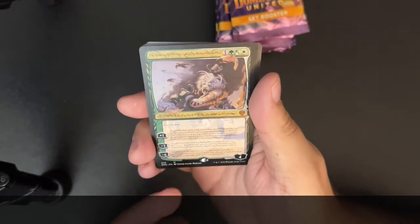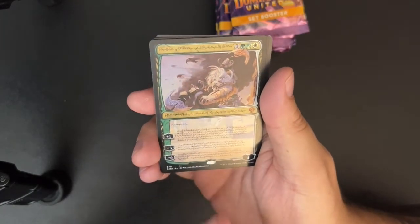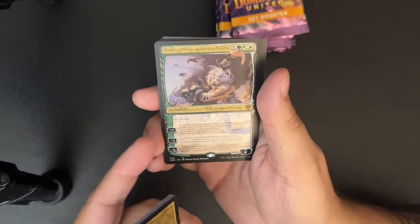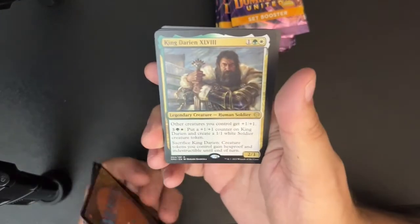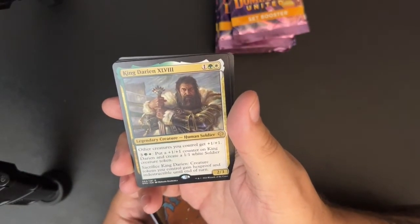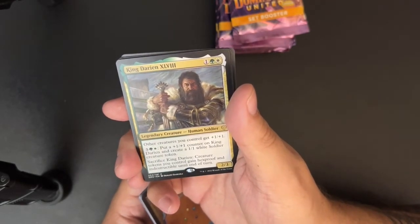This is the alternate Phyrexian art treatment of Ajani Completed. All of the cool things about it that we saw on the English version are even more here because it's in Phyrexian and it's rarer.